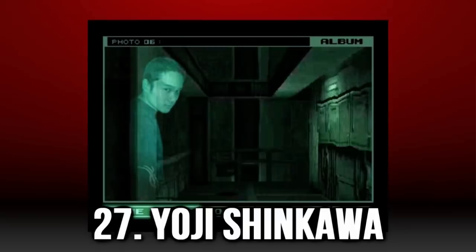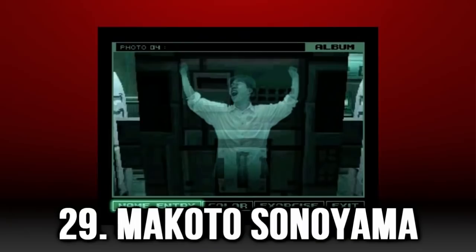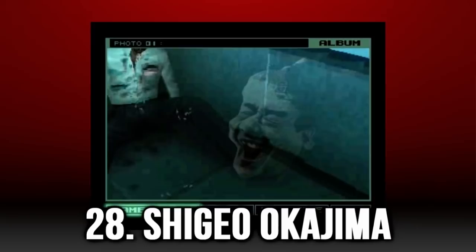Shigeo Okajima can be found on top of the DARPA chief's dead body in the prison cell after you're captured. Makoto Sanoyama can be found directly behind the torture machine after you escape, looking straight at the back of it.